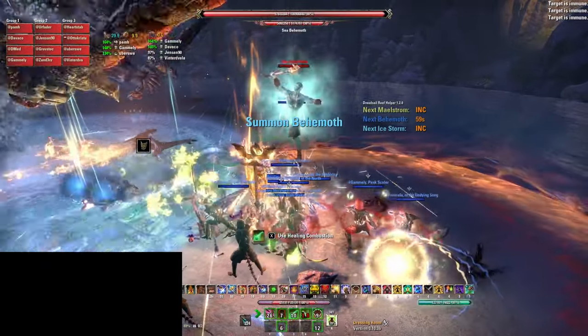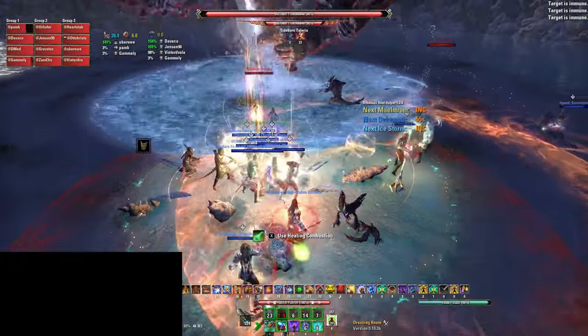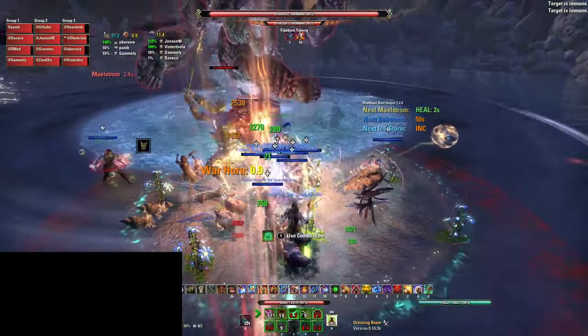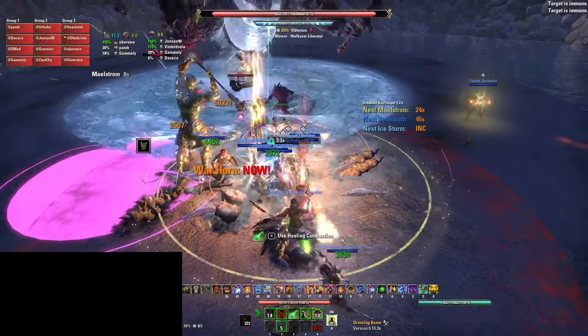During the fight, a Behemoth will spawn every 60 seconds. He should be either cleaved or focused down by the DPS. His AoE ability will instantly kill anyone hit by it and leaves a circle in the ground which goes away when the Behemoth dies.